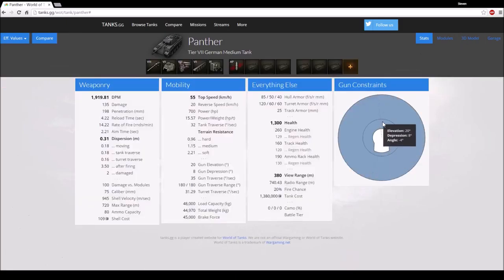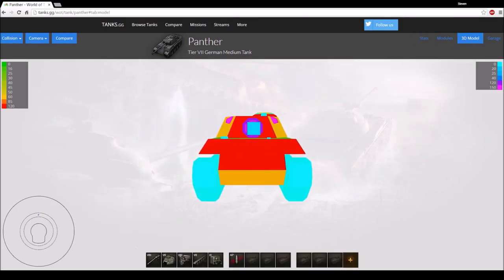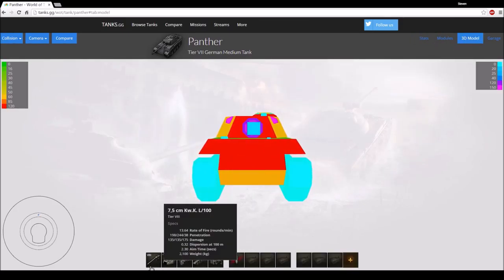Looking at gun depression, we have 8 degrees of depression and 20 degrees of elevation, which is really solid. Keep that in mind - the tank has good elevation and depression values. So without further ado let's just get into the replay, as this isn't really useful talk anymore.